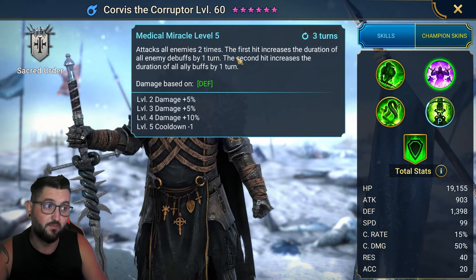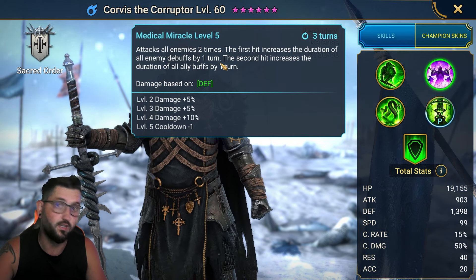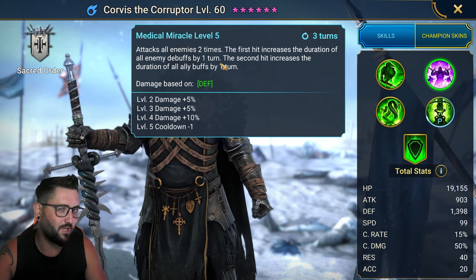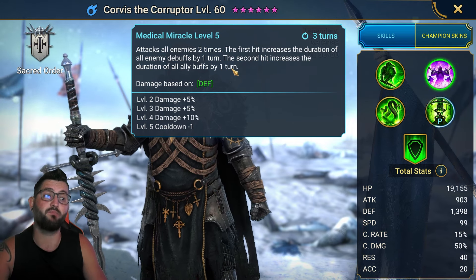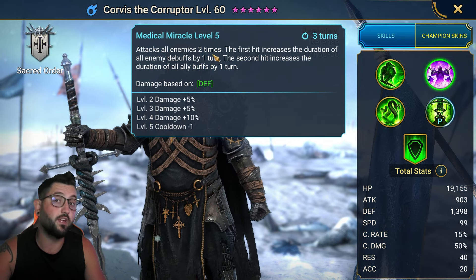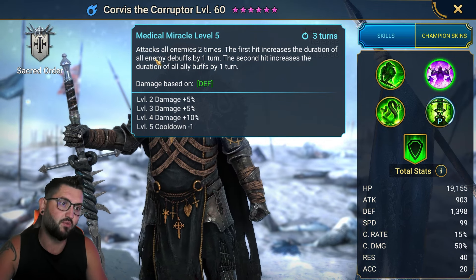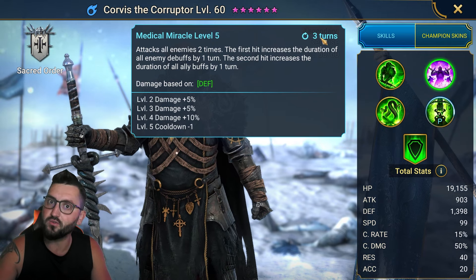On the A2, he attacks all enemies two times. The first hit increases the duration of all enemy debuffs by one turn, which is perfect — you want those poisons to stick around longer. The second hit increases the duration of all ally buffs by one turn. For this solo comp, the key part is where he extends the duration of all debuffs. It's only a three-turn cooldown, so it's really powerful.